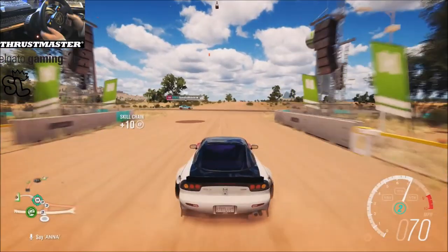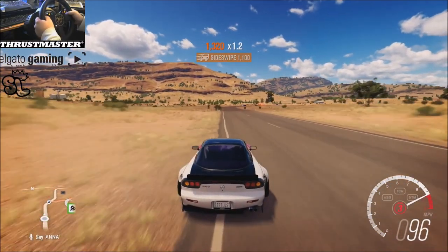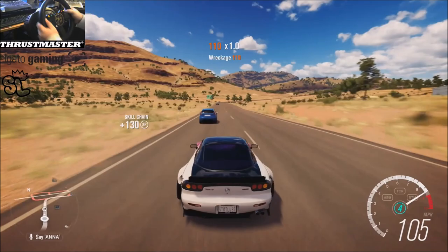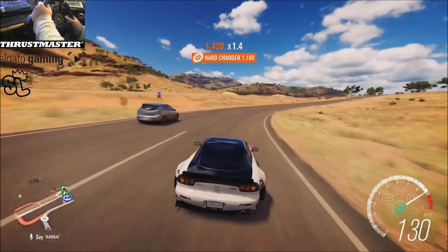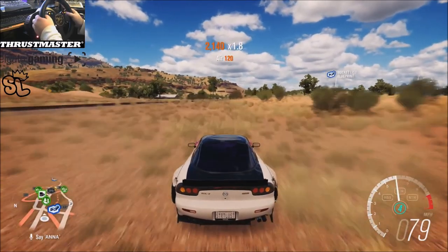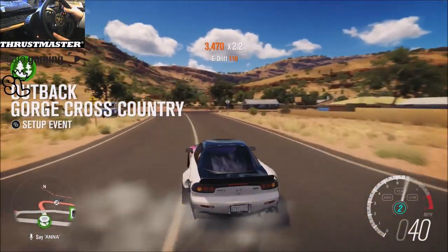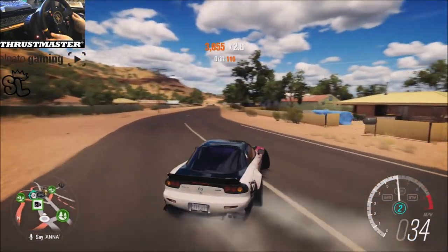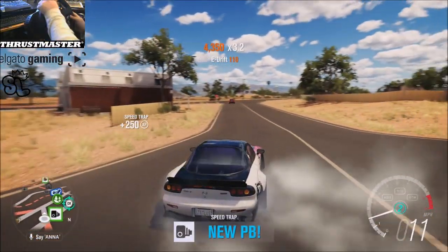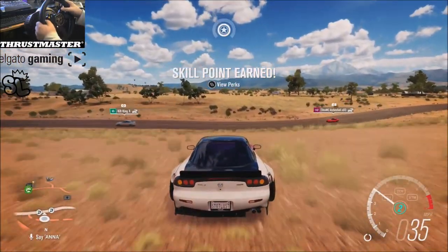I kind of want to go exploring over here in this little town. That's probably what we're gonna do — see if there's any drift zones out here in BFE. Just by looking at the town, I don't see there being any drift zones here. Oh wait, what was that road over there? Funny, when I went to go across that, the train was right there and just — boom.